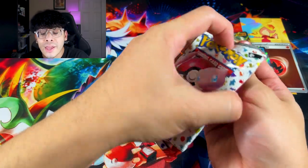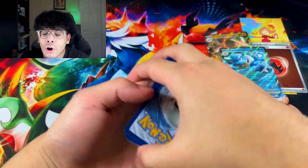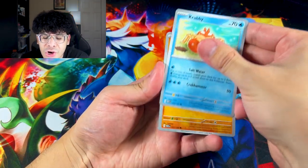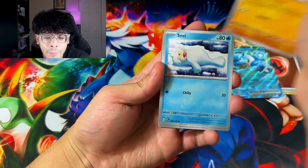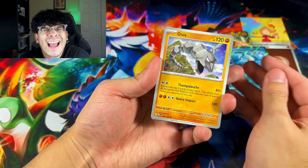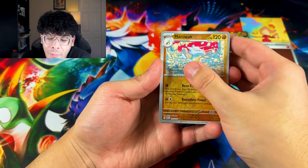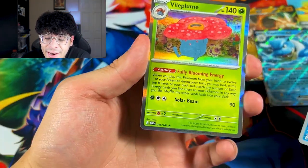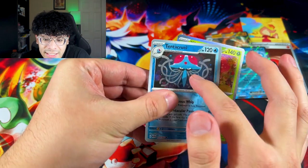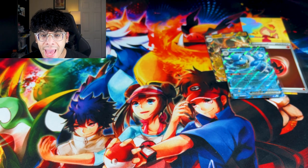Final booster pack of the tins — can we get something better than an EX? We got a regular Plain Energy, Tentacruel, and we got a Vileplume holo. This Tentacruel background literally looks like it's holo foil, but it's not. So we only got an EX out of each $10 tin — that means all the box has to do is beat these three pulls.